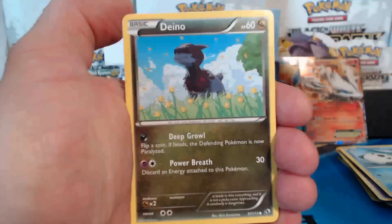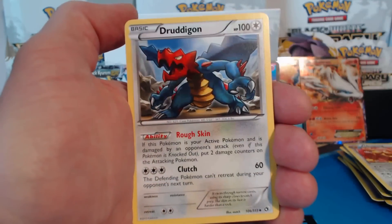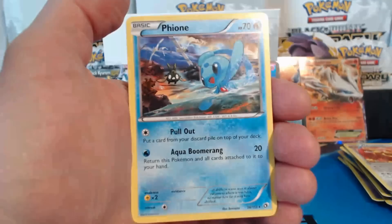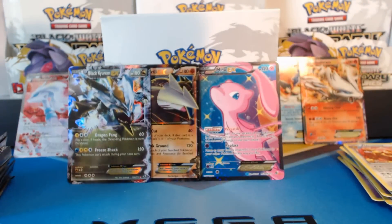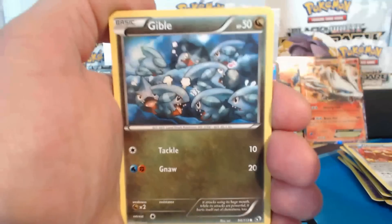Oshawott, Vulpix, Audino, Misdreavus, Minim, Druddigon. A Toxicroak reverse holographic rare. A Fion rare. And an Eevee from the Radiant Collection. If you guys have not bought yourself a Booster Box of Legendary Treasures, you will obviously, as you can see here, not be disappointed at all — even if you bought quite a few Booster Packs.